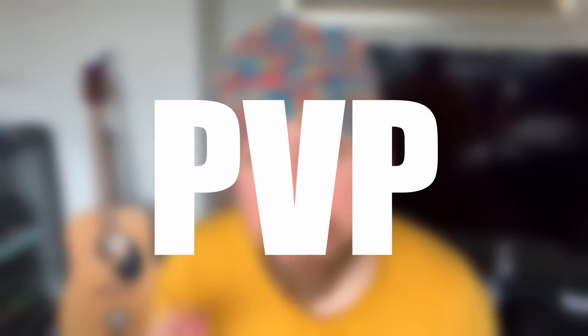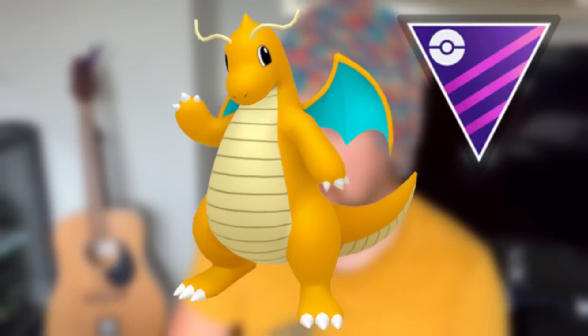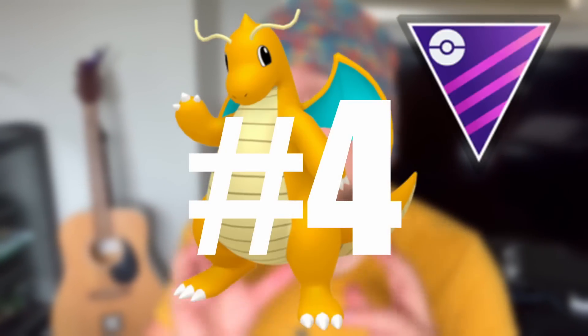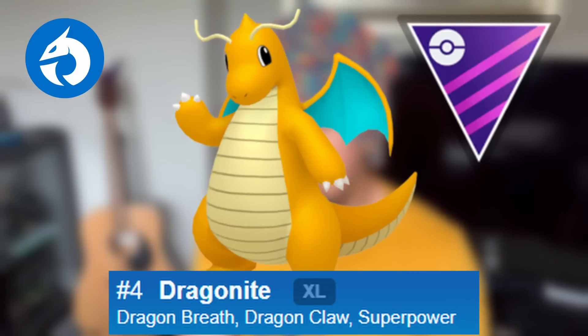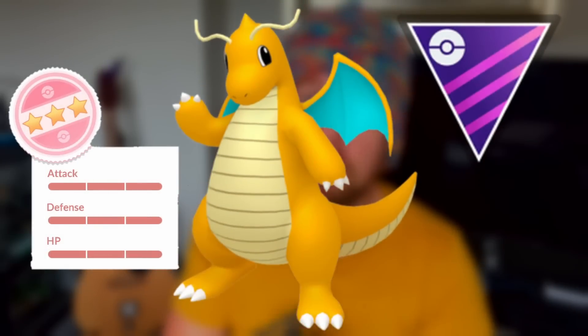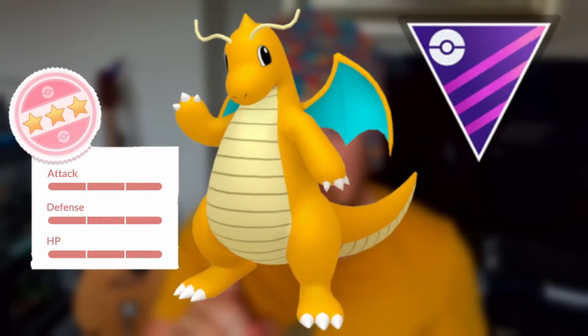Now let's get into tips and tricks. First, PVP-relevant Pokémon: in the wild you have Dratini, whose stage two is Dragonite. Dragonite plays very well, ranking fourth overall in the Master League. The moveset you want is Dragon Breath, Dragon Claw, and Superpower. Since it's the Master League, the best IVs you're looking for are hundo IVs.